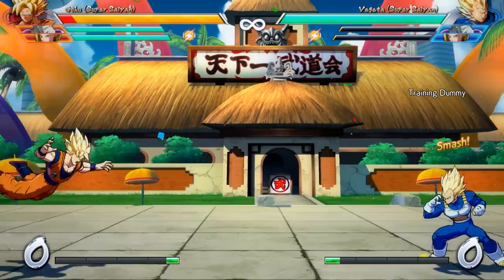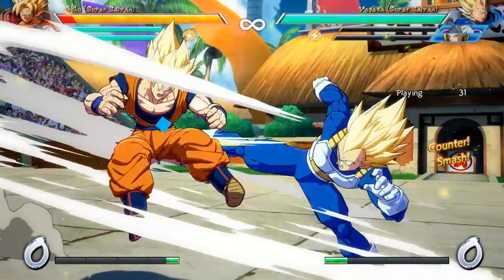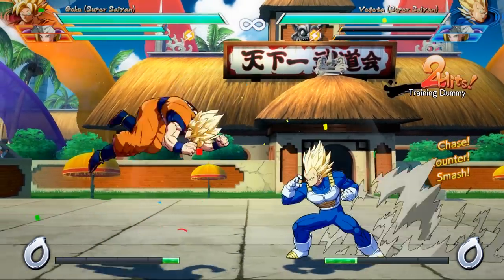If you know you're going up against the kind of person that likes to click a lot of buttons randomly, then starting off the match with a simple heavy attack is pretty simple and sweet. After the heavy connects, you can even follow with a superdash, which can lead to a pseudo-hard knockdown, and then you can simply mix your opponent up, and after that they should be in the corner.